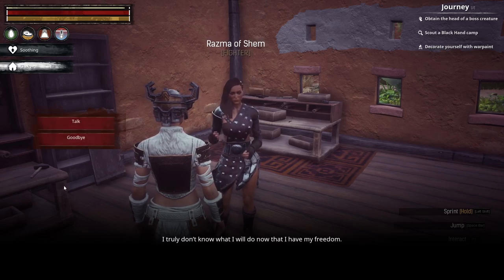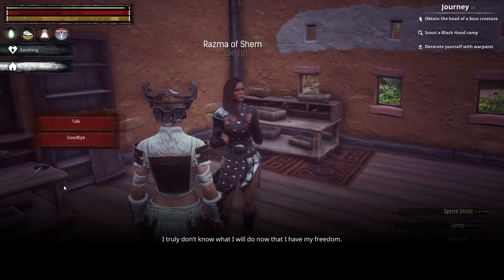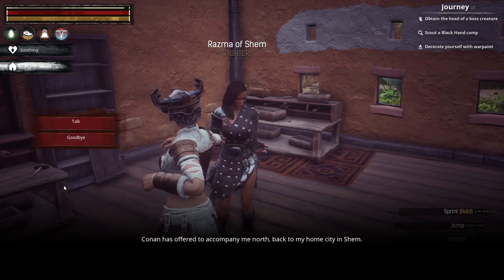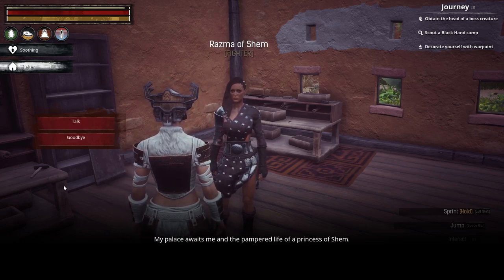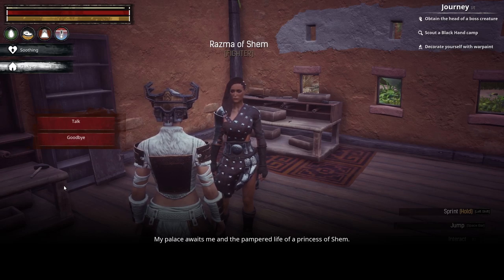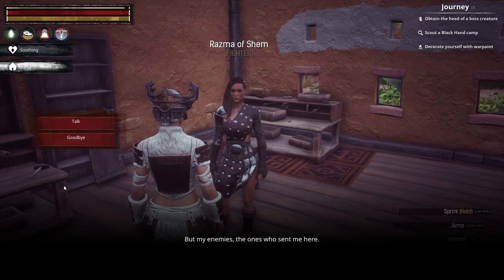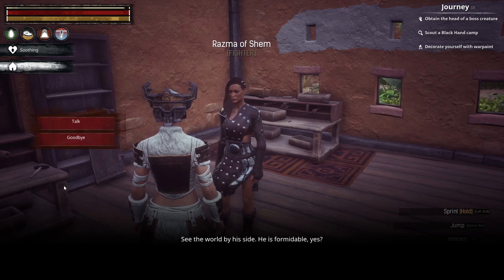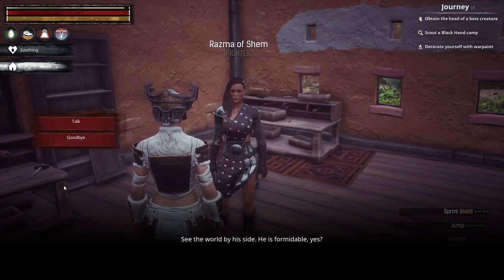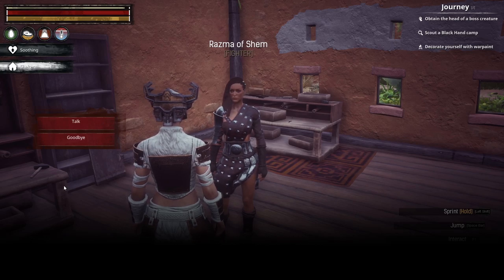I truly don't know what I will do now that I have my freedom. Conan has offered to accompany me north, back to my home city in Shem. My palace awaits me, and the pampered life of a princess of Shem. But my enemies — the ones who sent me here — also await me there. Perhaps instead I will travel with Conan a while, see the world by his side. He is formidable, yes? For a Cimmerian. She kind of has the hots for Conan.